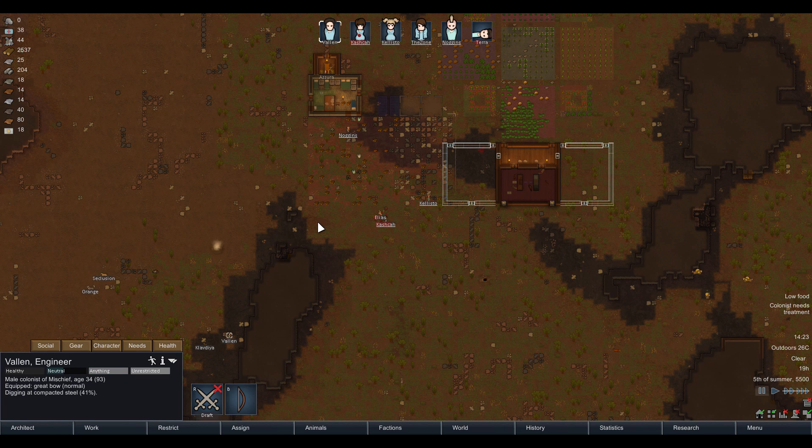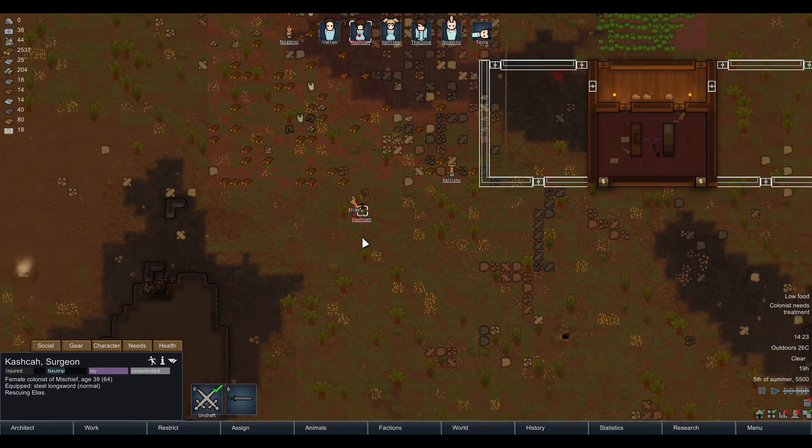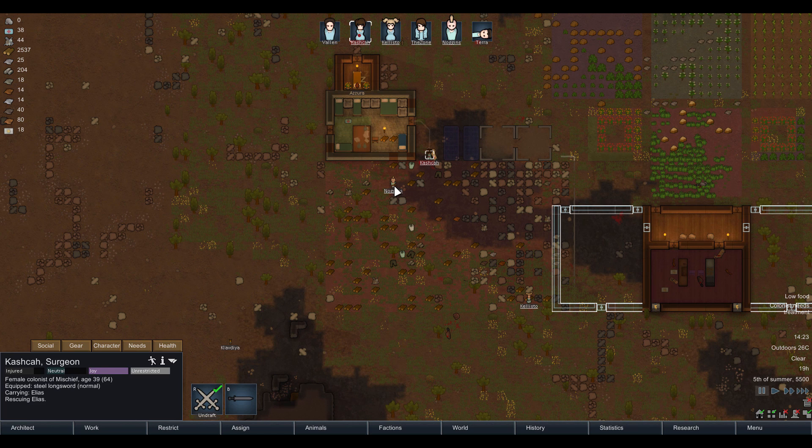The puppy Elias is not looking so good. Noggins, you're letting the puppy get wrecked. Terra's going to the medical bed. Oh no — puppy's down. Thank you Kashka — once again the beaver slayer extraordinaire. She's got two kills under her belt, both alpha beavers. Valen, undrafted. Kashka, rescue Elias the puppy. Can we go a little faster now? Noggins undrafted, Callisto undrafted.